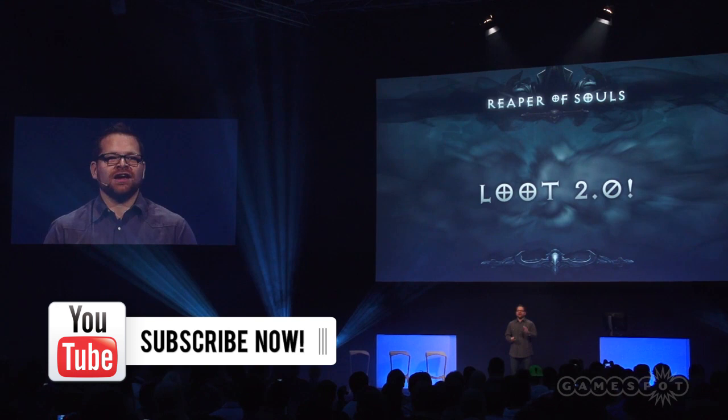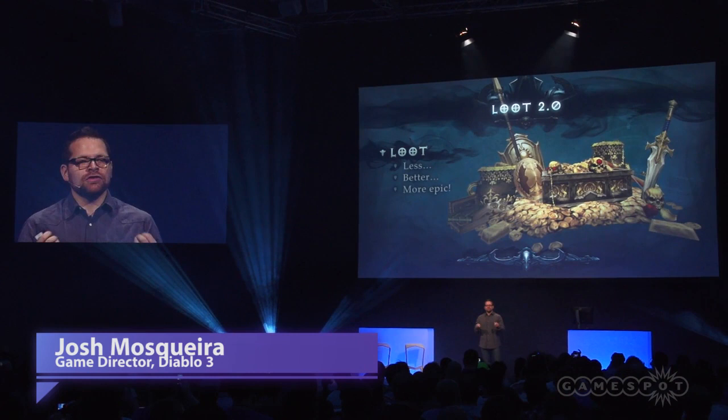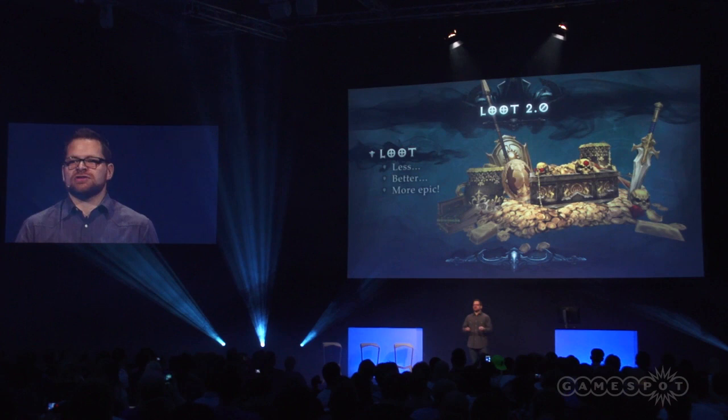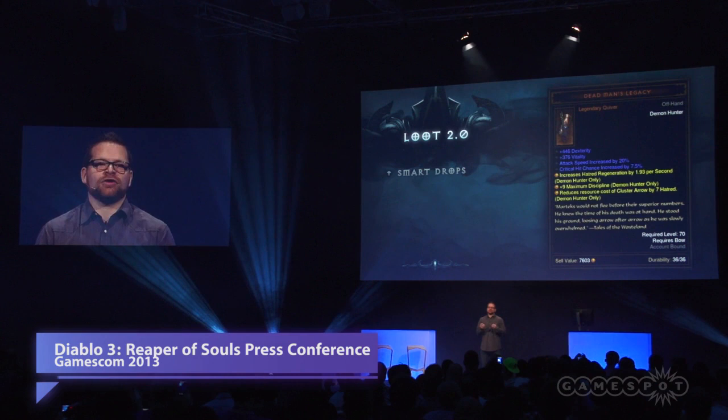Our basic philosophy is that we want to make sure that playing the game is the most fun, the most rewarding way to get items. The way we're guaranteeing that is by focusing on making sure that we're dropping less but better and more epic loot overall. We really want to make sure that we're not constantly filling up your bags with items you don't care about, and when you do find an item you care about, it actually has a meaningful change to your character. We want to make sure that our legendaries are as build-changing as we can make them. So I'm going to talk about some of the systems that are going to allow us to really deliver on the promise of Loot 2.0.